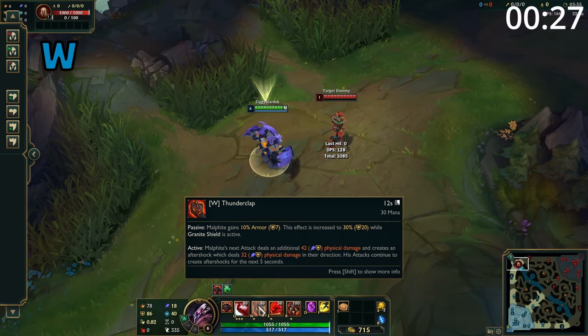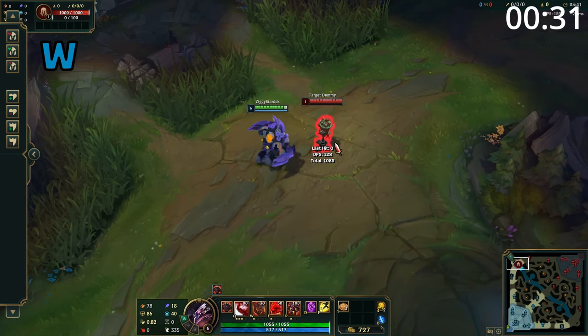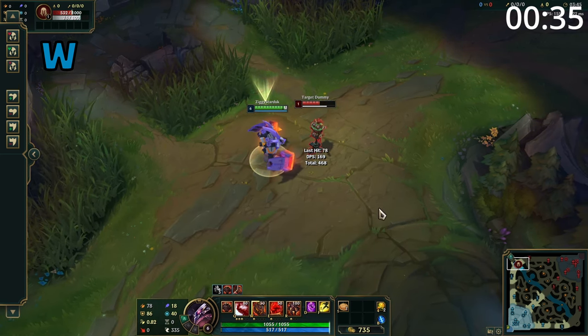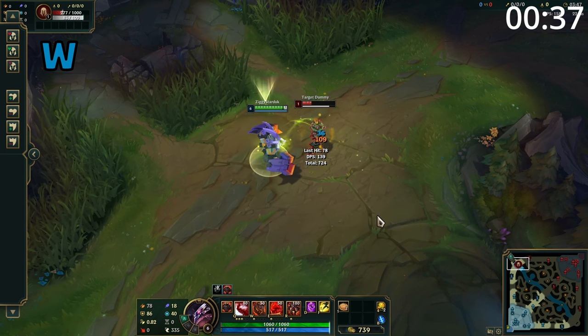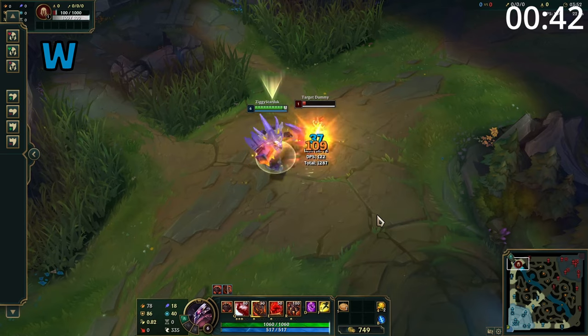Malphite's W firstly has a passive where he gains armor, and he gains even more armor when his passive shield is up. The active is an auto attack reset which makes his next attack deal a large amount of damage, and then all other attacks for 5 seconds will deal additional damage. Also, it makes Malphite's auto attacks have a titanic hydra-like splash effect.